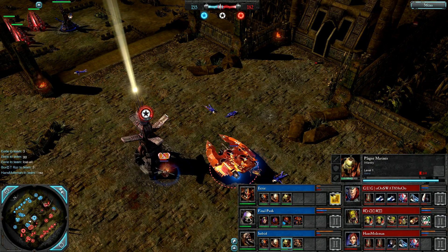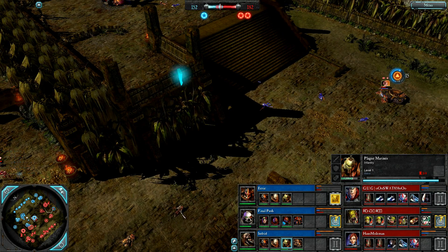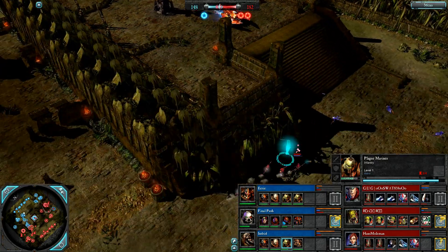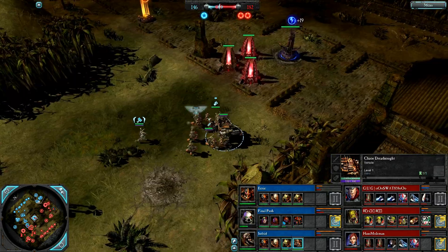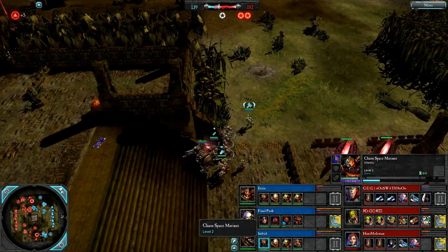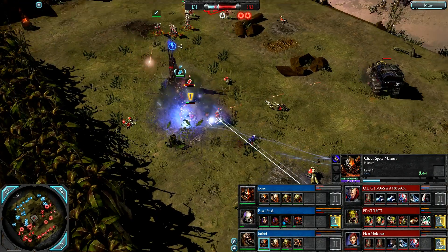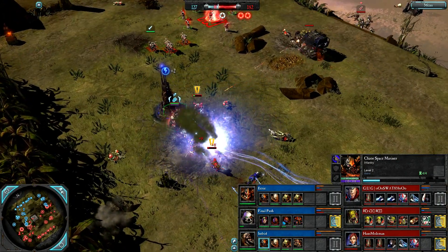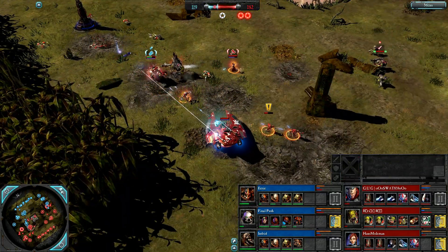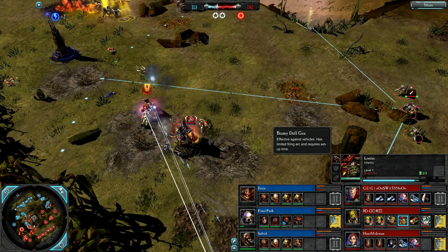Wraith Guard shots going in - they do friendly fire, so be careful combining them with Banshees. That was a Spirit Stone shield from Hans, level 4 Farseer. Looters with a Beamy Death Gun, dangerous for the Dreadnought. Down goes the Chaos Lord - overextended by Eerie. Pain Boy is in amongst it for Boris, supported by Hans. Look at the mobility here, coming mid much faster than I ever could with my Plague Champion. Chaos have no transport or support vehicle - I take the opportunity to cap the east side, take down his gate, and put up a heavy bolter turret covering the eastern VP.